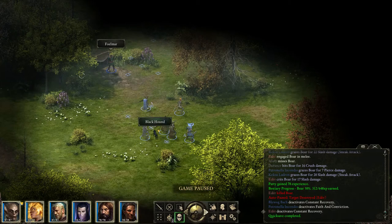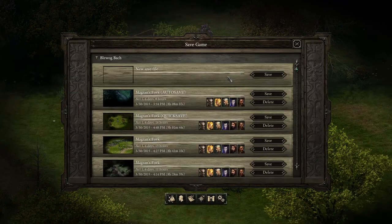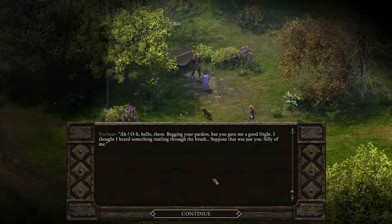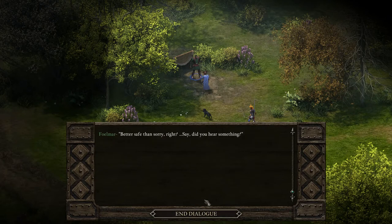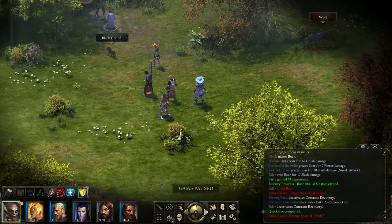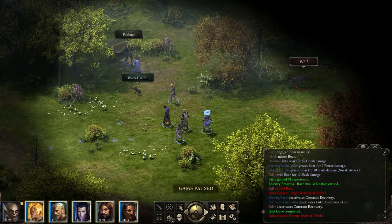We found someone here - doesn't look like they're aggressive, hopefully. Hello there. Begging your pardon, but you gave me a good fright. I thought I heard something rustling through the brush. Don't suppose you happen to need some supplies - I thought I'd make my way over to Marmer Bridge, but I'm starting to think I'd be better off heading back to town and getting a few more folks together. Better safe than sorry. Say, did you hear something? Looks like he was right about something in the brush - there's a wolf attack.